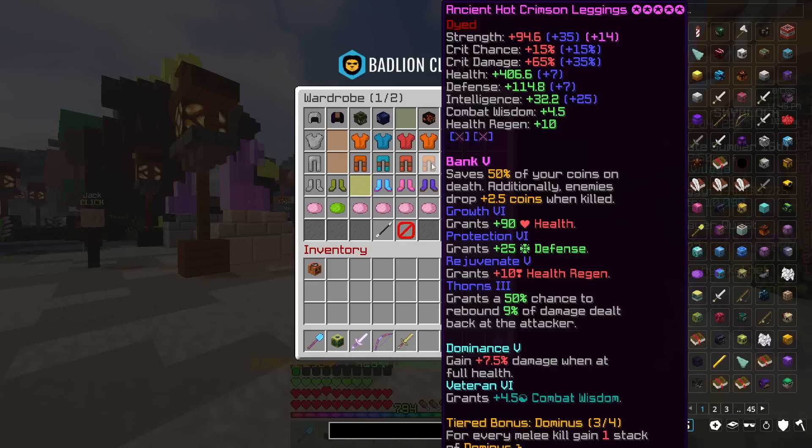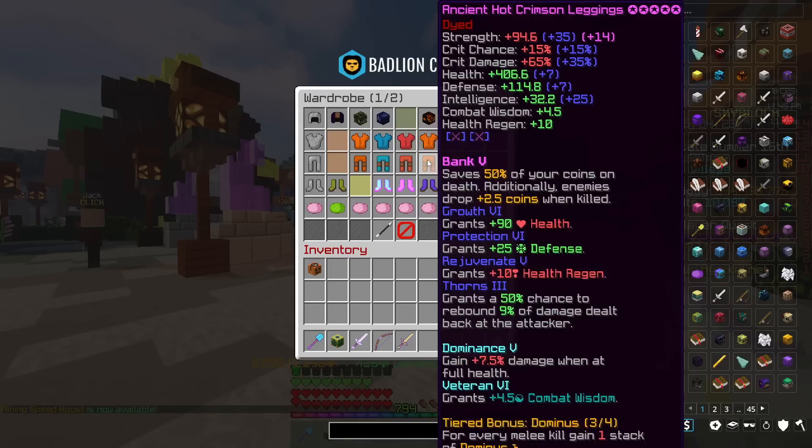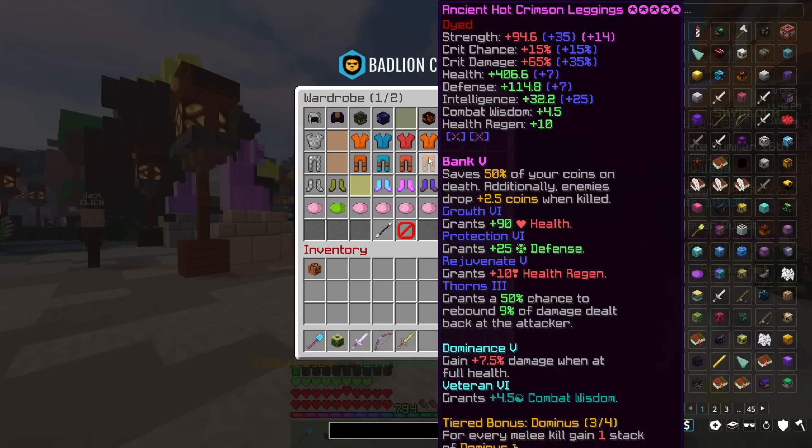Now when you upgrade your crimson through Regular to Hot, Hot to Burning, Burning to Fiery, then Fiery to Infernal — essentially what you're going to be doing is increasing your one-hit damage. Your second hit is going to scale as well, but essentially all you're doing is upgrading that one-hit damage really.